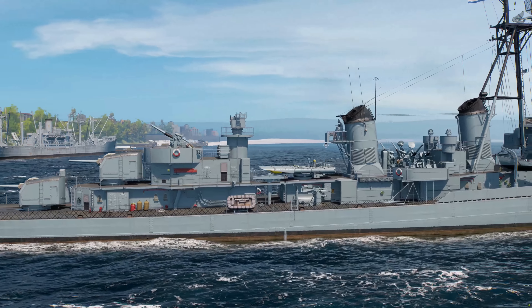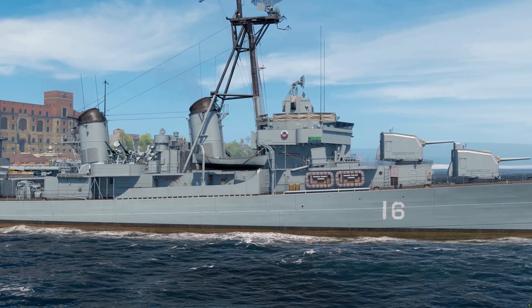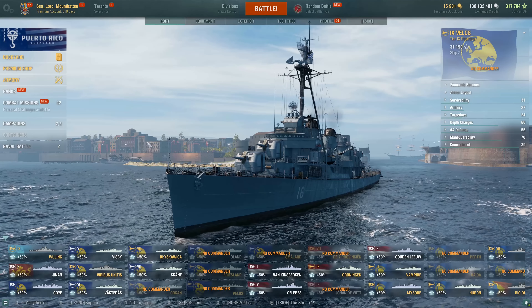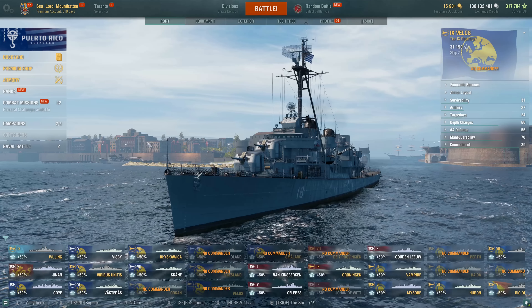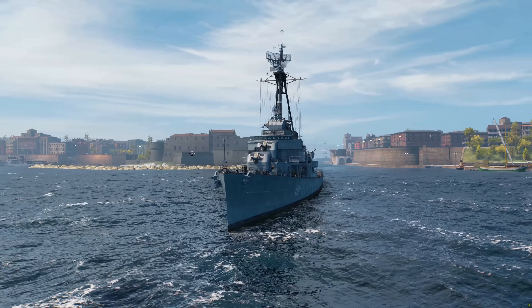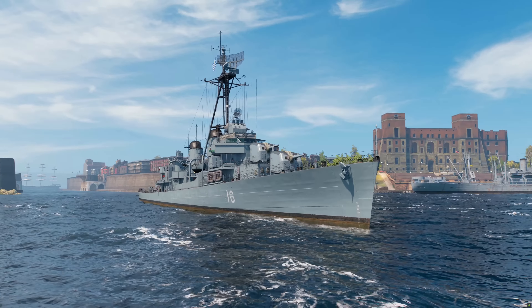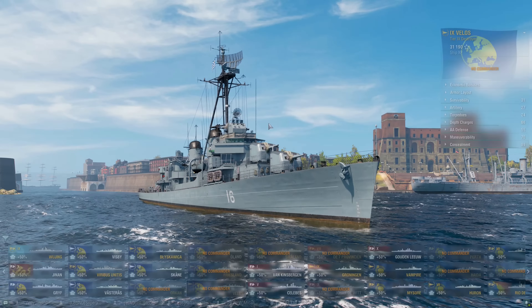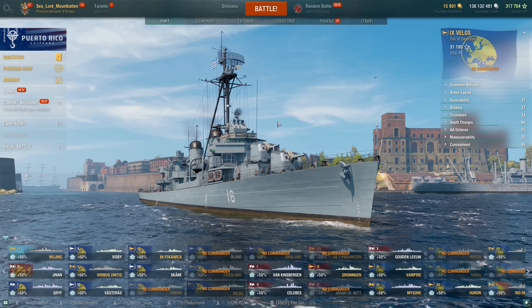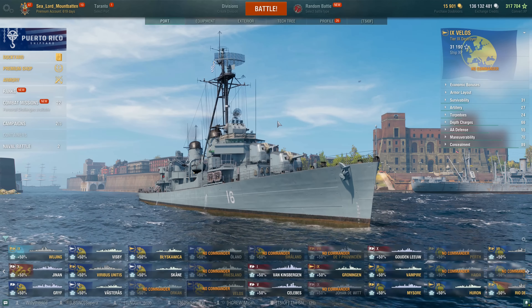In-game, she is a very interesting combination between the American DDs and the already existing Pan-Euro DDs. She is probably best known not for anything that happened during war, but rather an act of mutiny. The ship was in Italy participating in some NATO exercises in the 1970s, when the captain and officers decided they were not going to return to Greece because of the regime of the colonels that was going on at that time.